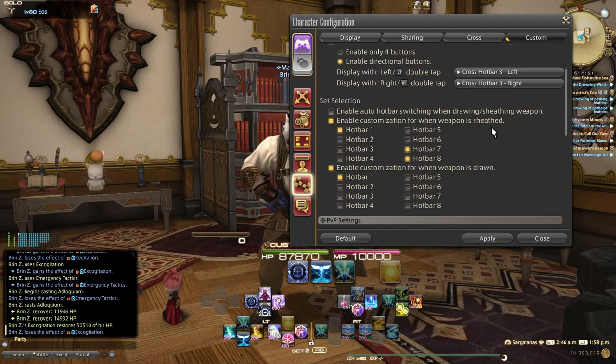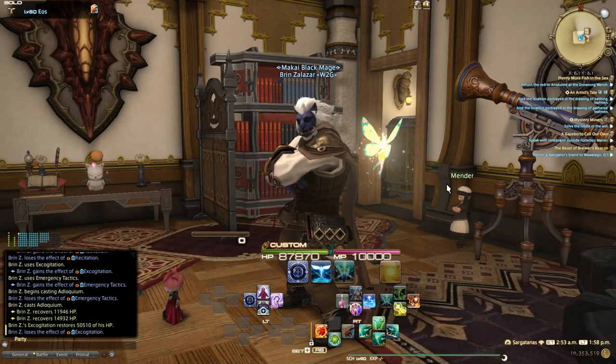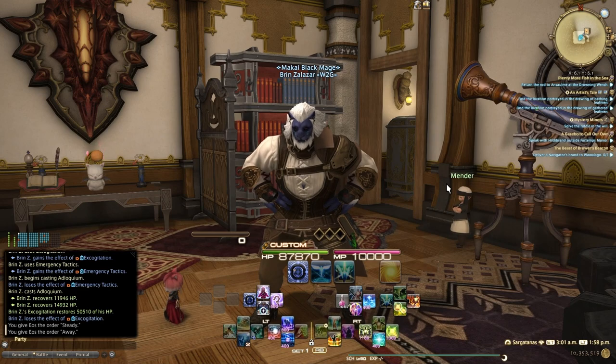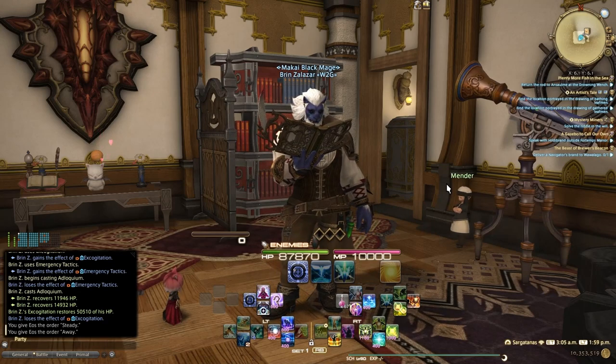Down here at the bottom, I have Set Selection — enable customization when my weapon is sheathed: 1, 7, and 8. So shared, 7, and 8. In this case, 1 is just my default. And I also have enable customization when my weapon is drawn, locked to number 1. So weapon not out, pressing R1 or R bumper, I can filter between my pet hotbar and my own. With my fairy dismissed, if I press Right Bumper I go to 7, then 8, then back to 1. If my weapon is out, pressing R bumper only keeps me locked on set 1, so I don't end up in a situation where I need to do something different.